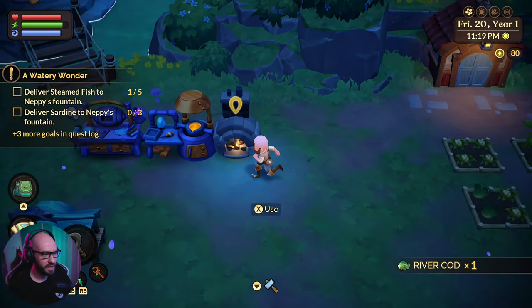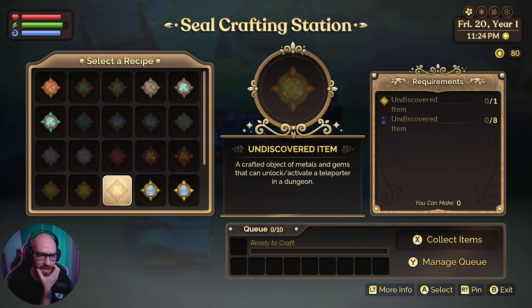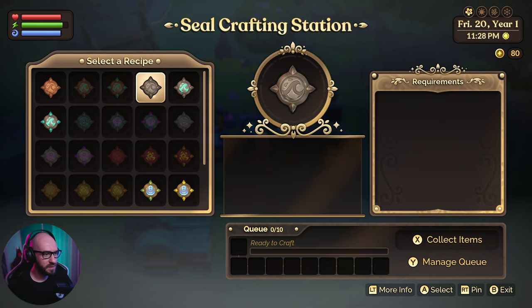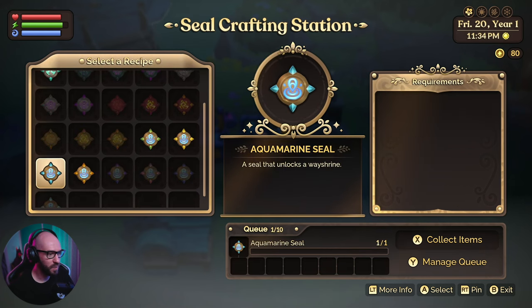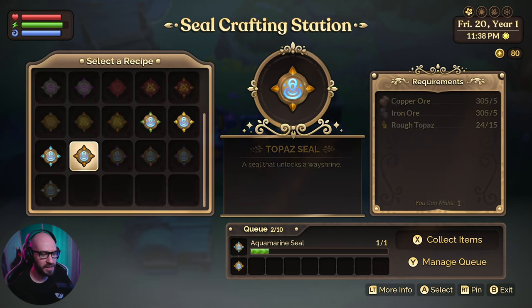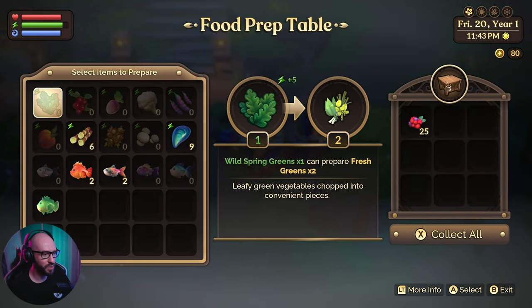Let me see if I can make me those seals. So the seals that I need are... engraved iron seal. Oh, these are the ones — there we go. We got the aquamarine seal — one — and the topaz seal — one. There we go. And these ones I'm going to be able to actually place inside the other portals, and I'm going to be able to fast travel some more.